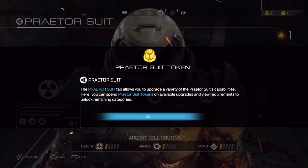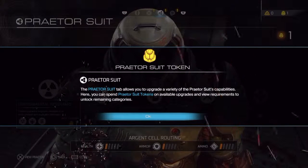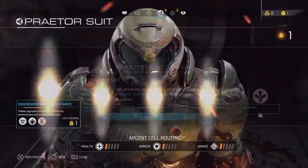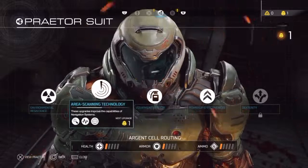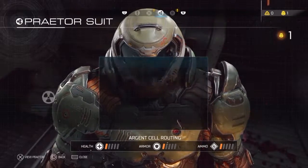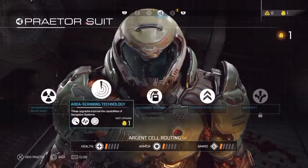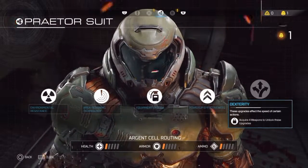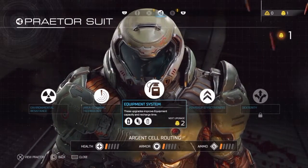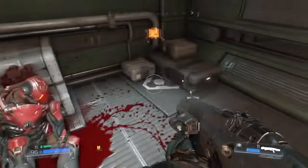I got a Predator suit token! The Predator tab allows you to upgrade a variety of the Predator suit's capabilities. You can spend Predator suit tokens on — god damn, these weird names — Anxiety Equipment System, Persistence, Effectiveness. These upgrades improve the effects of power-ups. Sure, what the hell? Why not? There we go — cool.